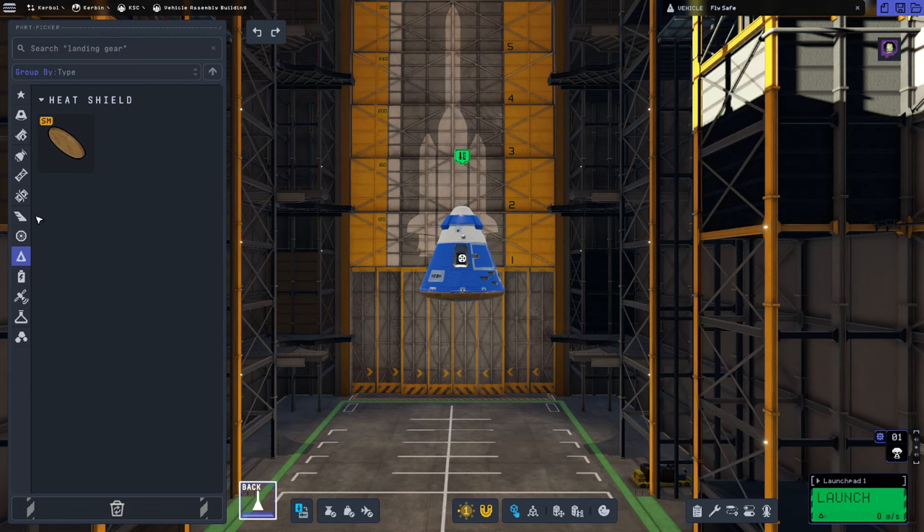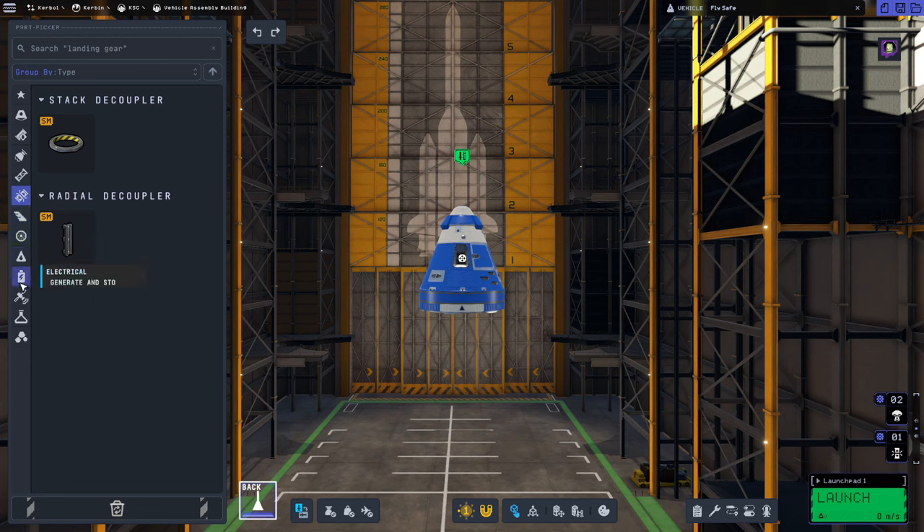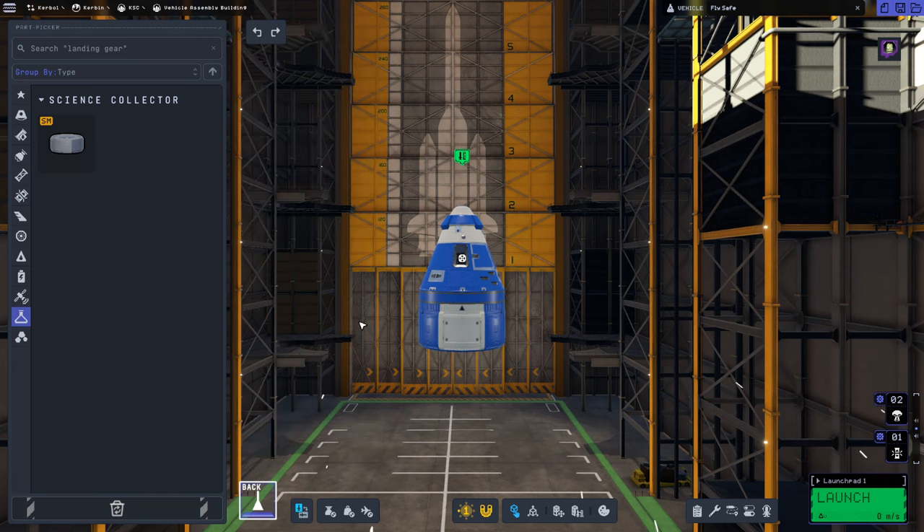Underneath the heat shield, we're going to put a decoupler so that we can return home with just our pod. This time we're going to strap on a Science Junior — this Science Junior environment survey right underneath here. This is going to get us some additional experiments that we can run both around Kerbin and in space so that we can gain a little bit more science and unlock more parts.